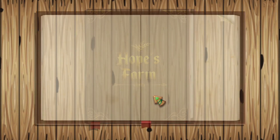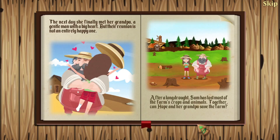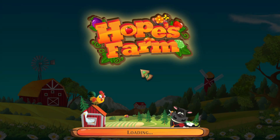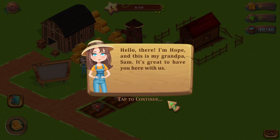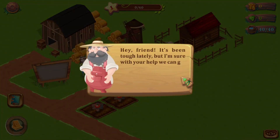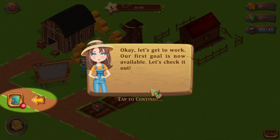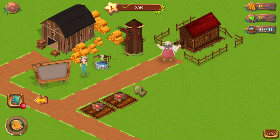Hope's Farm. Let me know guys if you've played this game. Oh, there's voice acting! It mentions living in the big city after a long drought. That's enough story — let's just get into the game. "Hello there, I'm Hope and this is my grandpa Sam. It's great to have you here with us. It's been tough lately, but I'm sure with your help we can get the farm up and running again." Our first goal is now available — let's check it out.